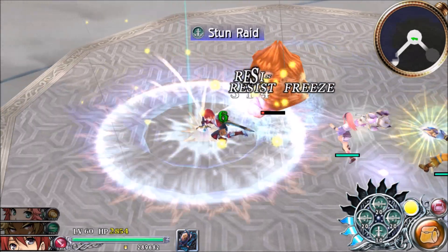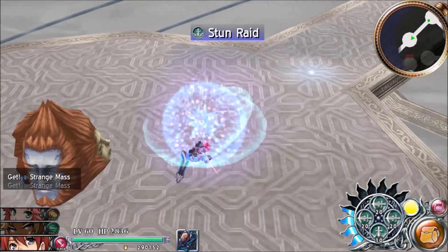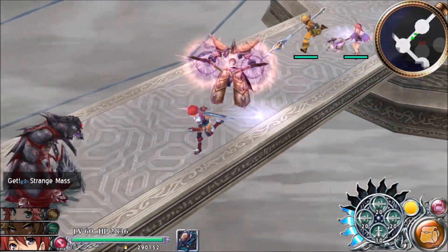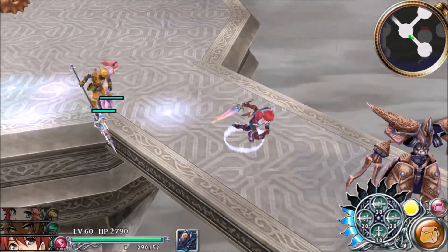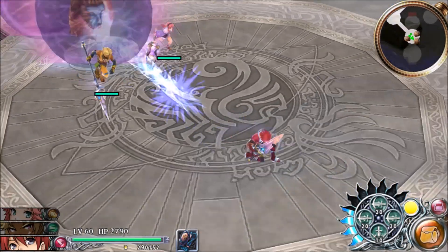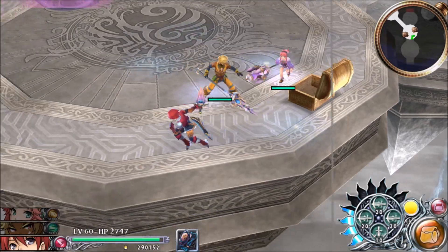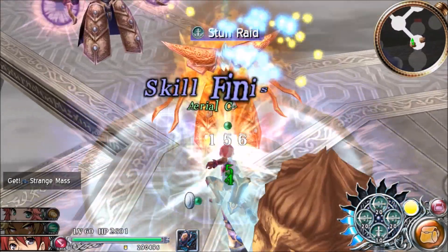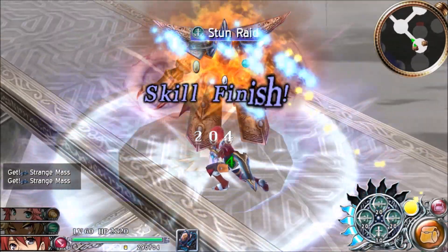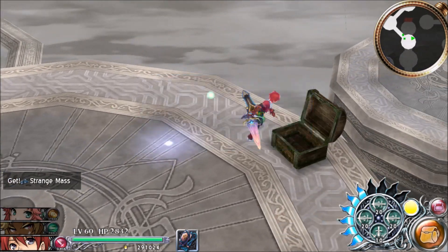Let's just start off with a Stun Raid - don't even know what's in there but we're gonna stun raid anyway. Or we could just bypass them entirely. Let's see what's down this way - a Valkyrie dress. Again, some armor for women if you want it. I don't. Grab a healing tablet and an amethyst.